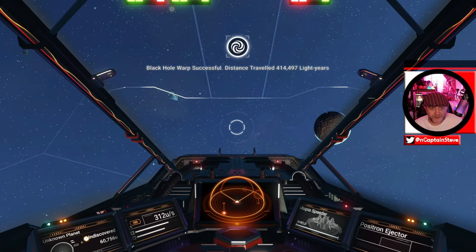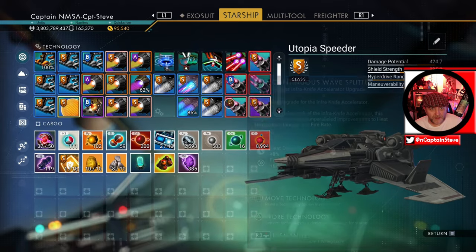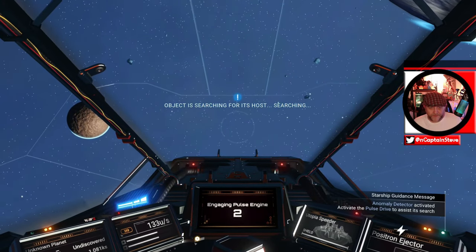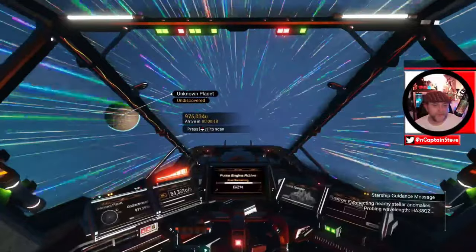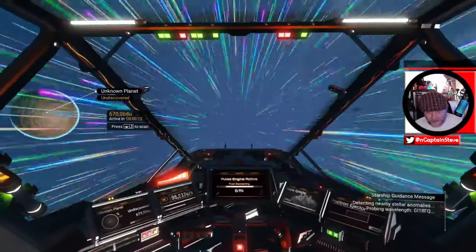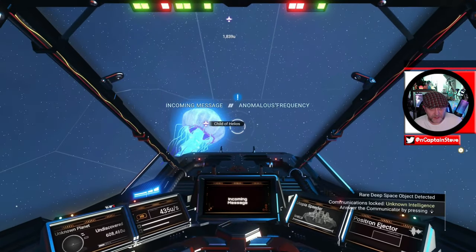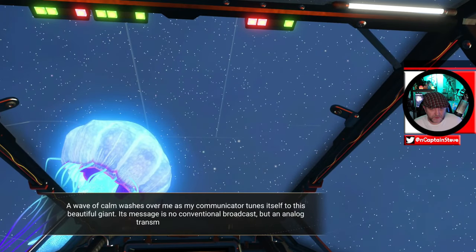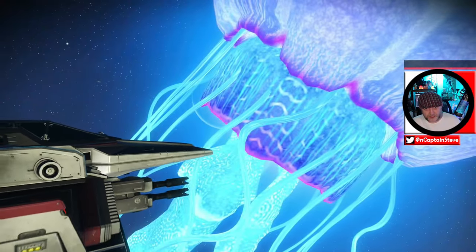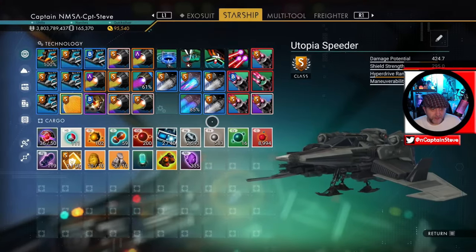We'll hit another one. At least we've got a new coloured nebula now — it's a different shade of blue. Let's see if we get anything else pop — is this going to be a luckier system? We've got a jellyfish — Child of Helios. Hello there, child of Helios. That's pretty much that. Let's go into camera mode quickly and see if I can get a decent shot of me flying by that. I think we've already got our screenshot though — we're good. Let's set up another one and pulse again.